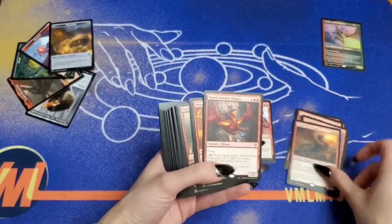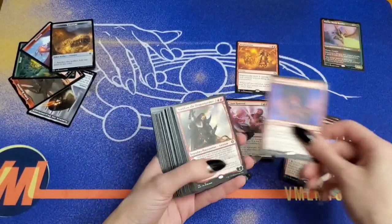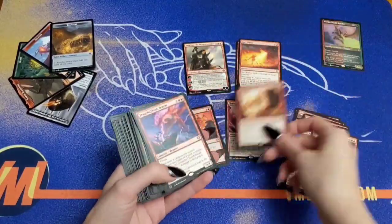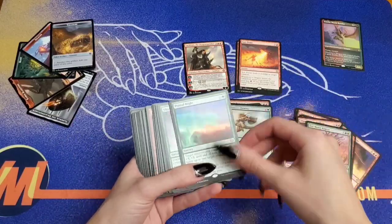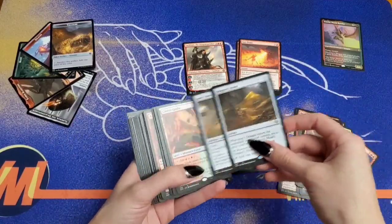Here I am sorting it into instants, sorceries, enchantments, artifacts, creatures, and lands. After it's separated, I go through each pile and pick the cards that I actually want and the cards that I don't care for.